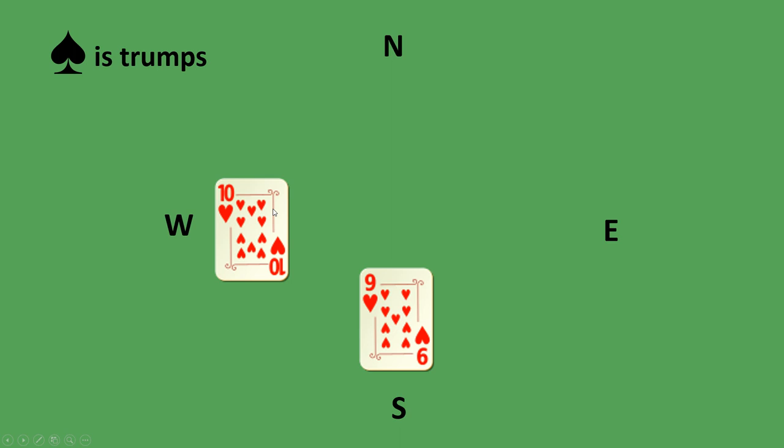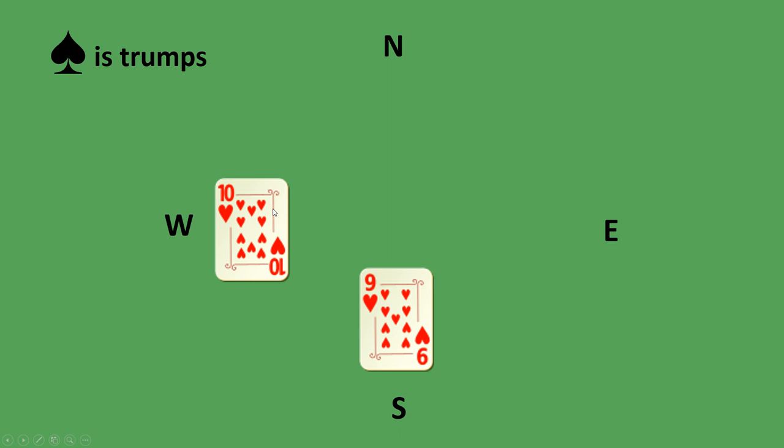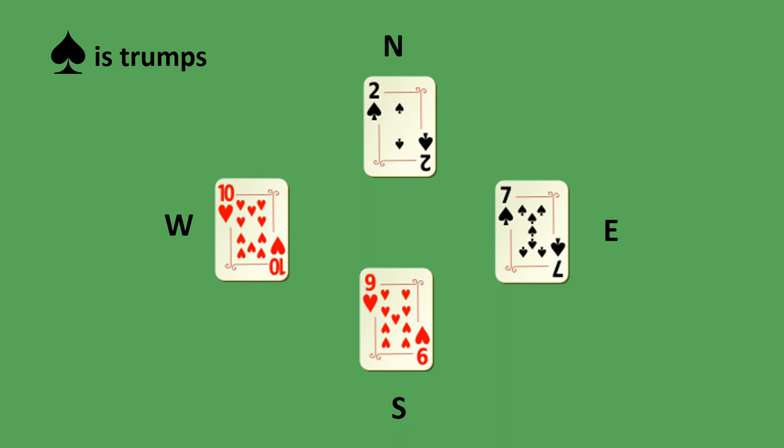Let's say South played the nine of hearts, West played the ten of hearts, North has no more hearts and spades is trumps. North plays a spade, and East also has no more hearts so East plays a spade. East wins this trick — he played the biggest spade.